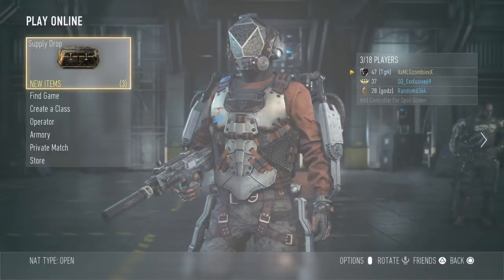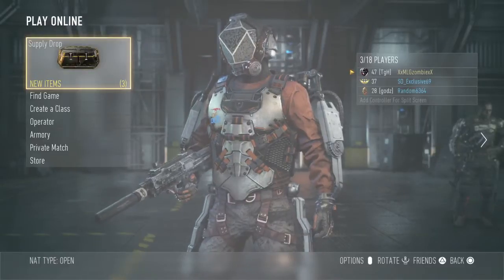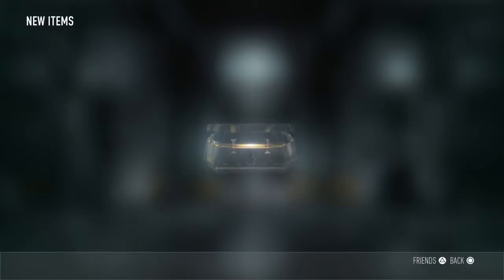All right, what's going on guys? This is Emoji Zombie, aka Zack. I'm gonna do a little supply drop opening video for you guys. Let's see what I get here — doing the middle one first. I'm hoping to get a quick bolt.